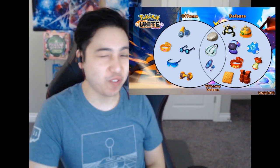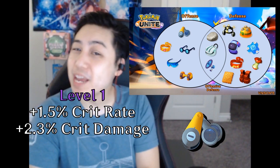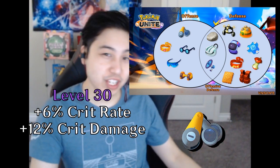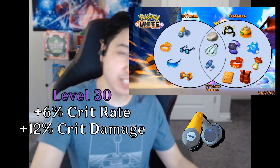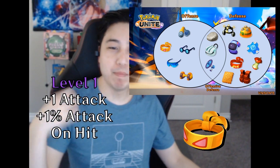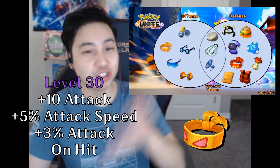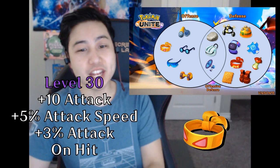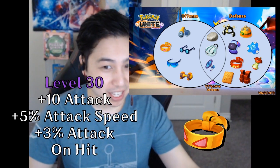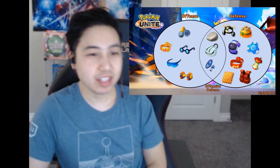Now for offensive items — most of these are straightforward. Scope Lens gives you 1.5% crit chance and 2.3% crit damage at level 1. At level 30, you get 6% crit and 12% crit damage. Muscle Band gives you 1 attack and a bonus 1% attack on hit at level 1; at level 30, you get 10 attack, 5% more attack speed, and 3% bonus attack damage on hit.